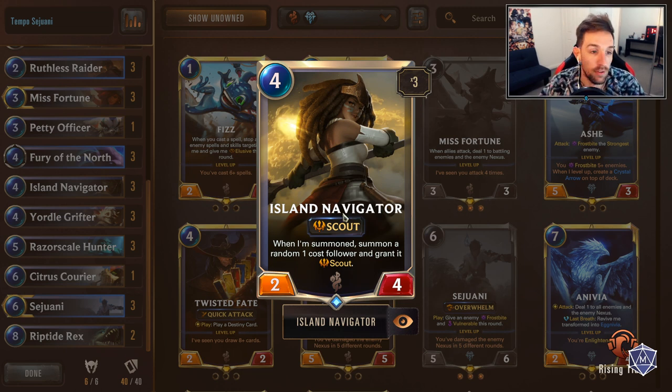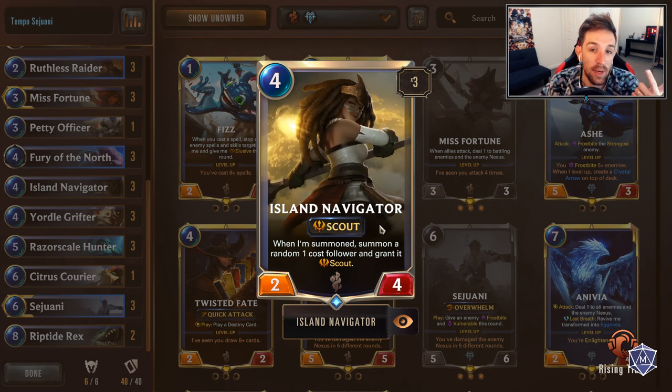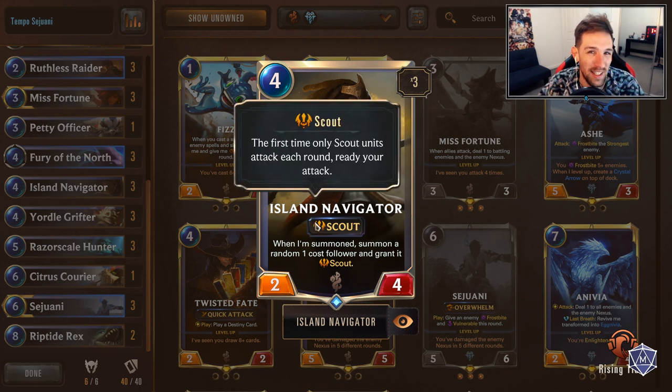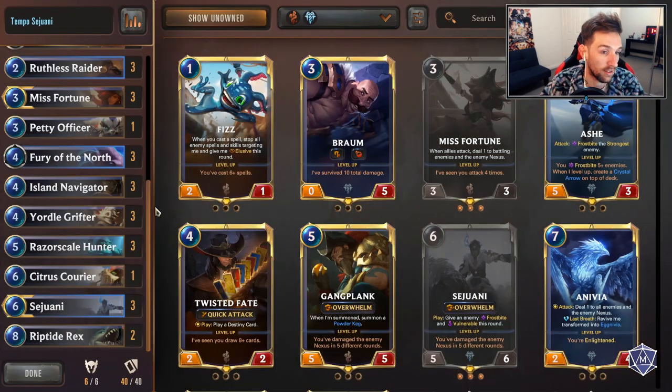Getting the wide bodies can be useful for, A, guaranteeing hitting that Nexus, and B, especially against other decks with board focus - it gives you cheap blockers as well as threats every now and then. You can pull some pretty funny one-cost minions from that, especially Omenhawk.